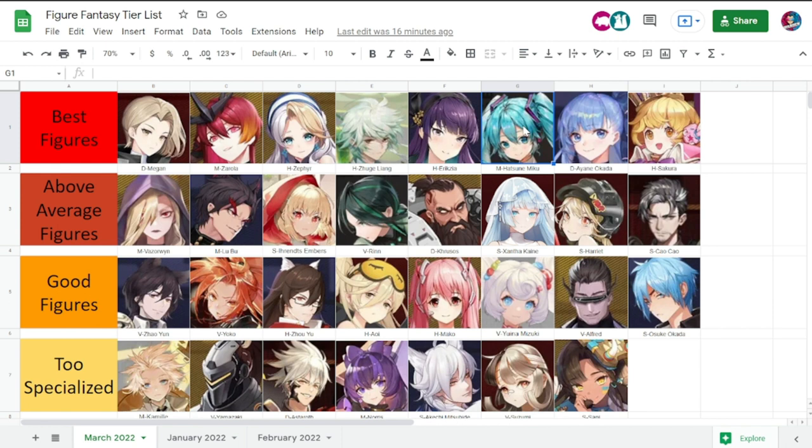Hatsune Miko is not restricted to summon teams, but she will really deal a lot of damage with summon teams. Her mirror image doesn't disappear even if she's dead — the mirror image stays until your last figure is dead. She's a very good figure to have, and some players actually use Miko instead of Zarola for their militarist needs. She deals very big damage, especially when you have a lot of targets.